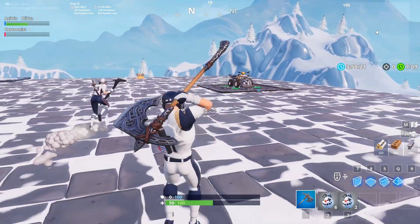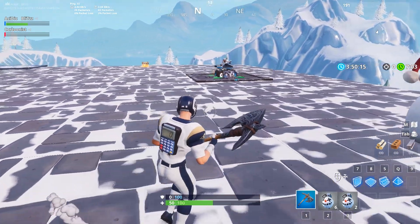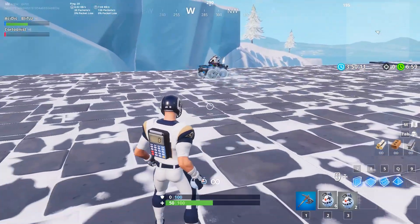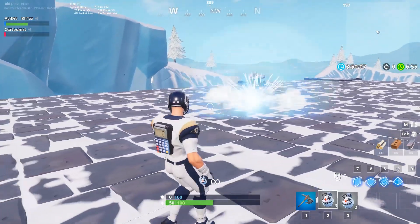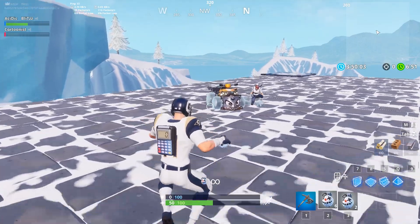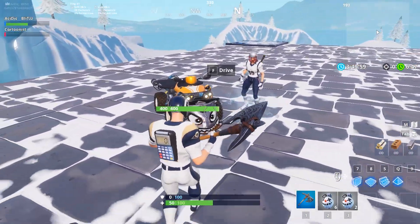Next up is the quad crasher. I'm sure we can expect what's going to happen, but just jump in it — I'm gonna toss the grenade on you as you're just slowly driving. Boop. Yep, that is exactly what I figured would happen. It doesn't really throw you though. I guess I can't really throw a quad crasher, but it does create the icy wheels and the icy feet once the player gets off, which is really really cool.